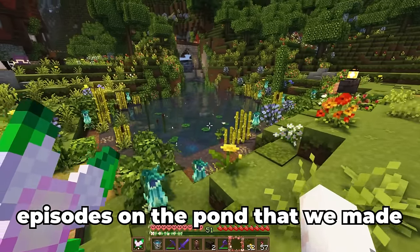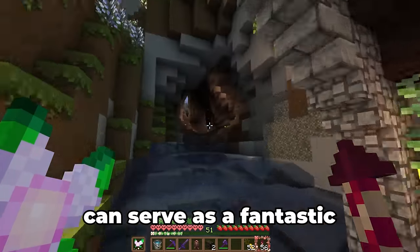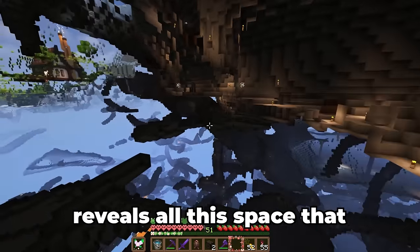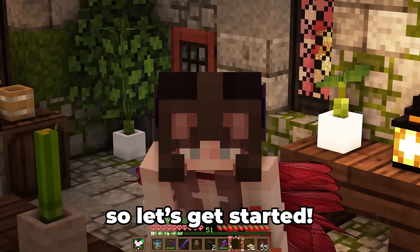I have worked a bit between episodes on the pond that we made, and I think flying under the little bridge here can serve as a fantastic entrance into the storage. A quick pop into FreeCam reveals all this space that we have to work with. This is going to be one of the toughest projects yet, so let's get started.